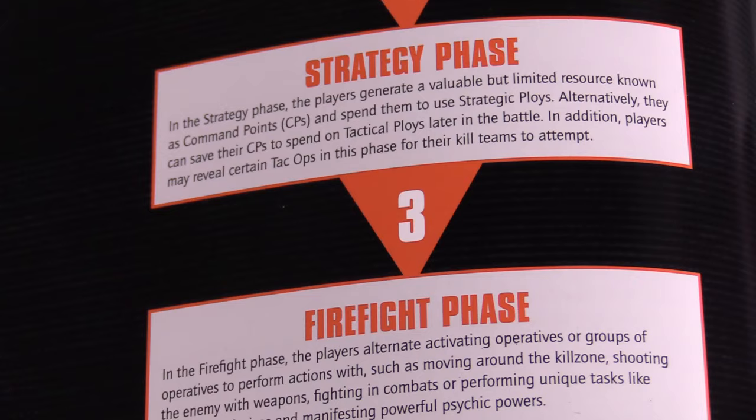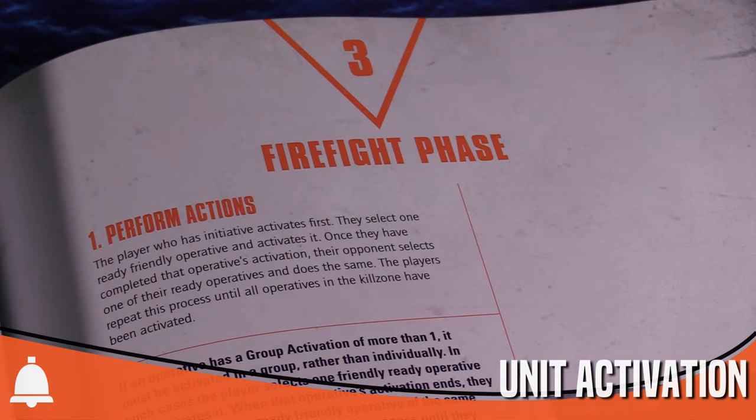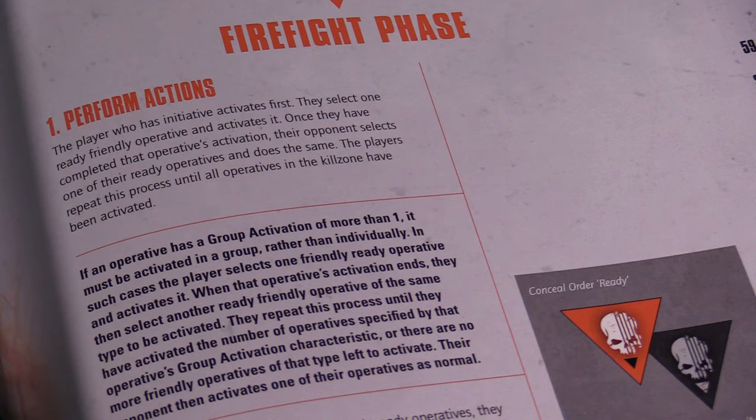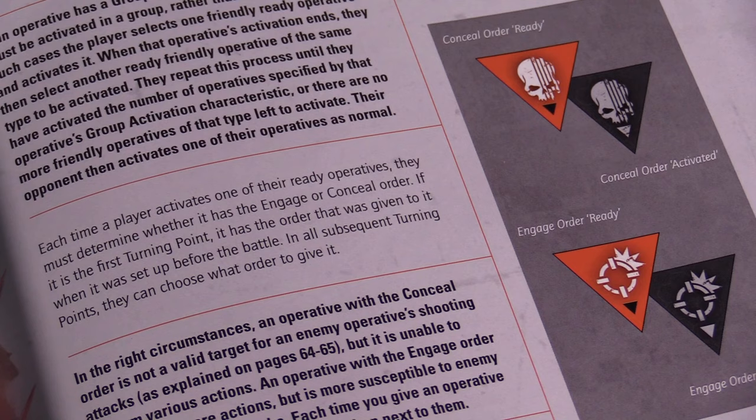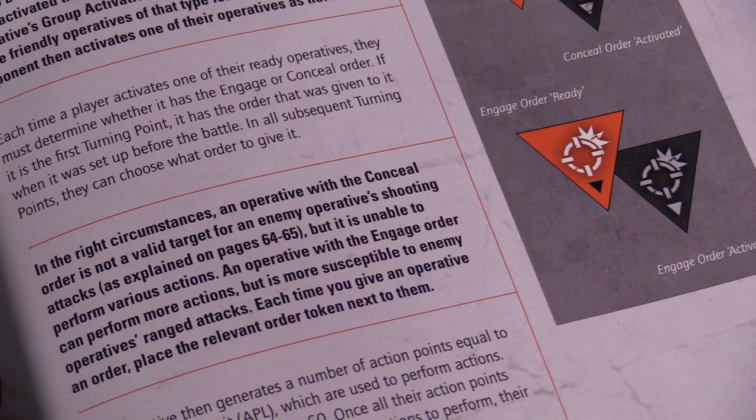With the strategy phase complete, we move on to the firefight phase, which is, to put it bluntly, the game. Starting with the player with the initiative token, that player chooses one of their operatives to activate. That operative will perform up to all of the actions it is allowed, then the other player will activate one of their operatives, do their actions, and so on, continuing until all operatives in the kill zone have been activated, which ends the turning point.